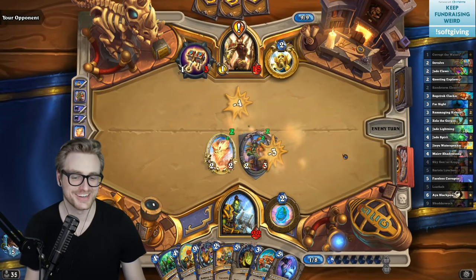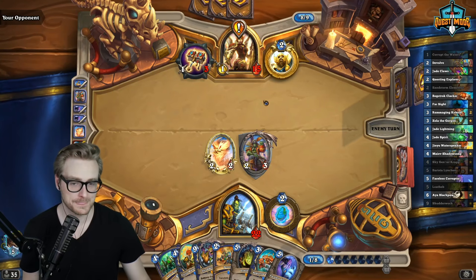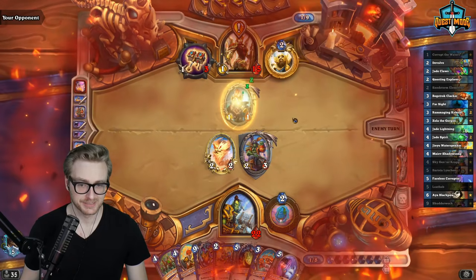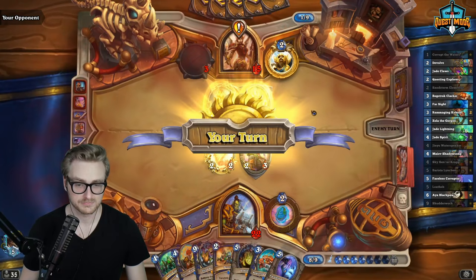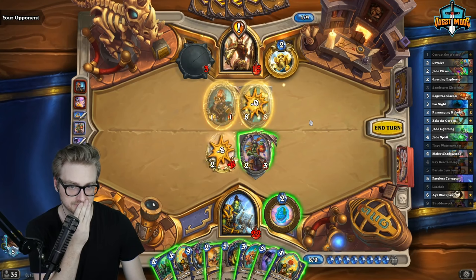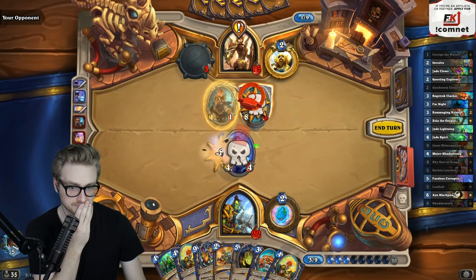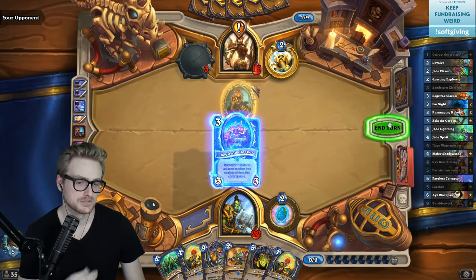My jade count is a whopping zero so the Shatterwalk's not going to be great here. I need to get Loatheb in the pool immediately. Probably don't want to devolve that either, right? Let's play a three-mana 3/3.